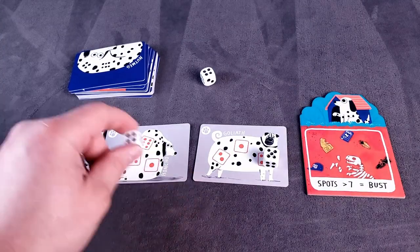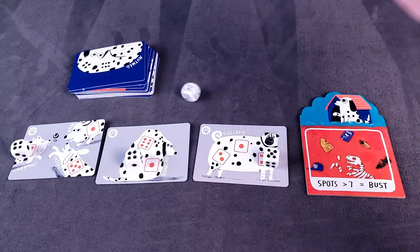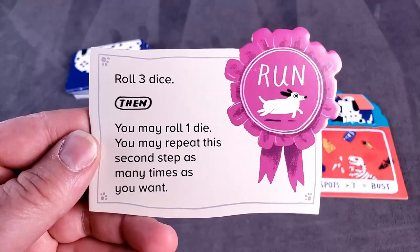Rolling 2 dice — I got a 4 and another 4. Then I may roll 1 more. Let's push it. I got a 1. That's a bust risk. Hollow. Run: